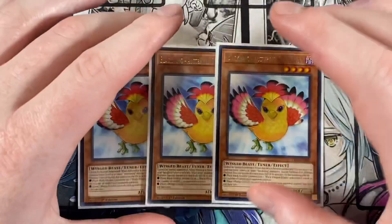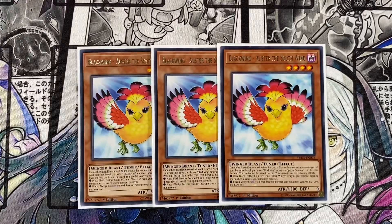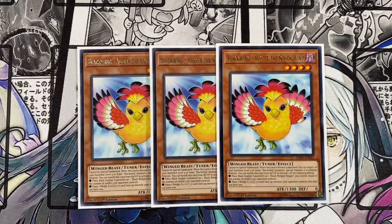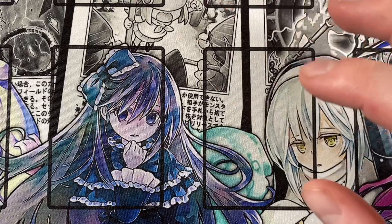Next up, playing triple Blackwing Oroshi the South Wind — when I'm playing against this deck I hate this card. It cannot be special summoned. When this card is normal summoned, you can target one of your banished level 4 or lower Blackwing monsters and special summon it in defense position. You can banish this card from the graveyard to activate one of the following effects: place a black feather counter on one Black Wing Dragon you control equal to the number of cards your opponent controls, or place a wedge counter on each face-up monster your opponent controls that doesn't have one. That wedge counter effect can be devastating — we'll get into why when we cover the extra deck.